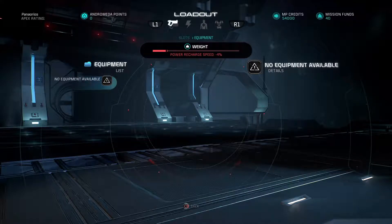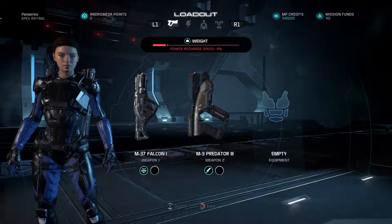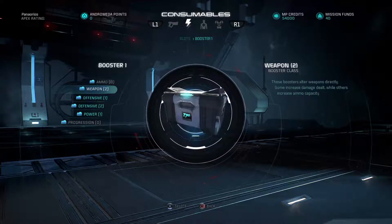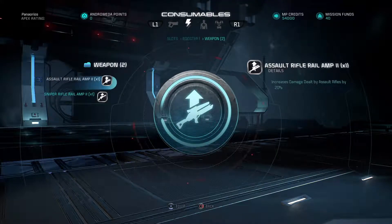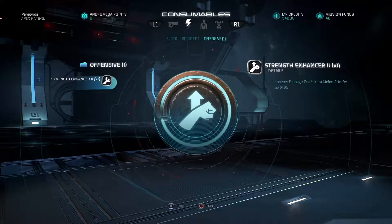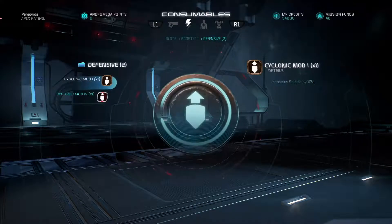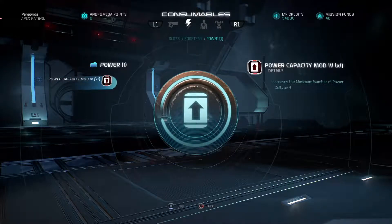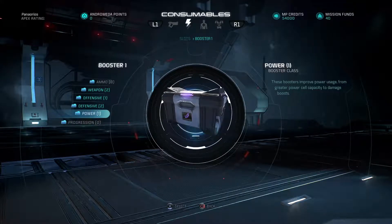I don't have any equipment right now. It will probably be from Mission Success or something that will get equipment. These are boosters. I've used a lot of my boosters because I've been playing a lot of this, but these ones are for assault rifle damage, sniper rifle damage, damage and melee attacks — they're all different things, offensive and defensive. These are for shields. These ones are for power cells, which really only applies to combat classes. Some classes have grenades and those grenades use power cells.